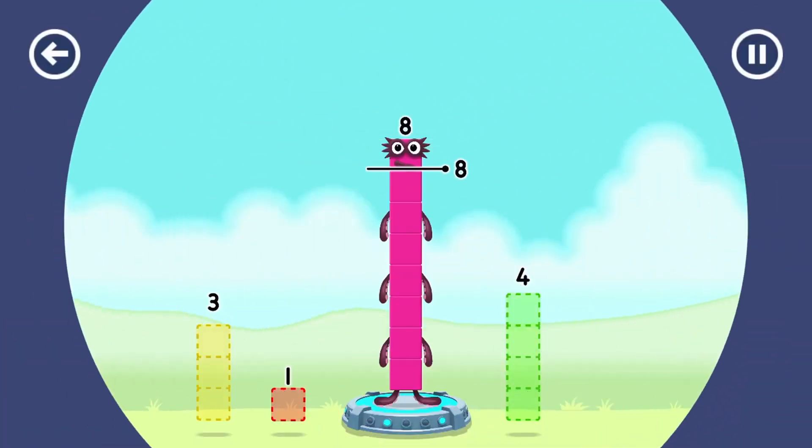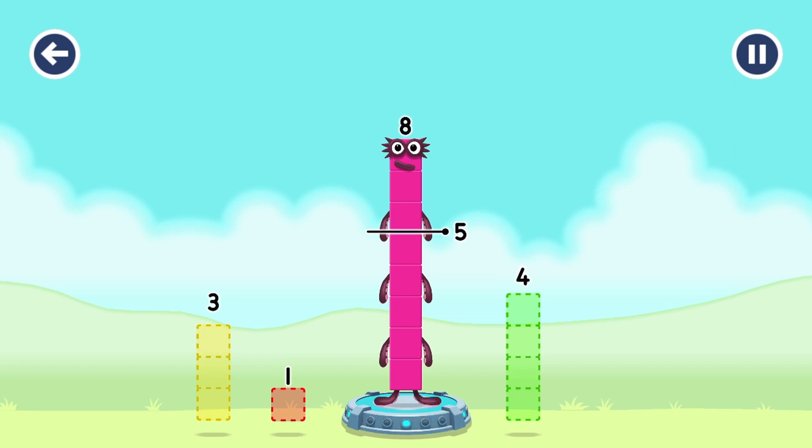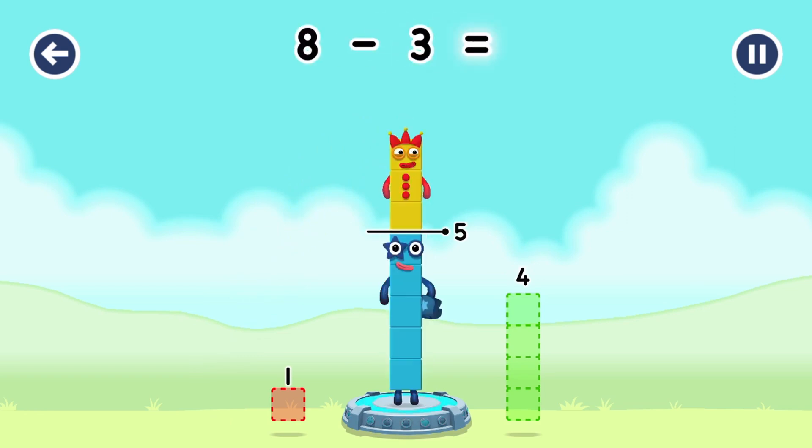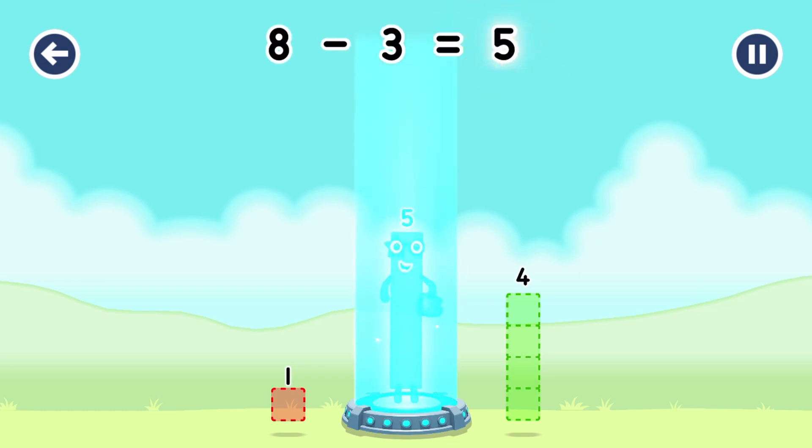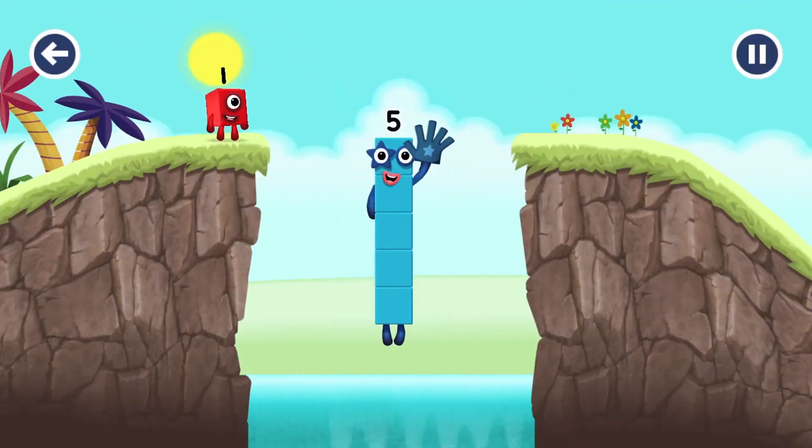Take number blocks away from eight to leave five! Three! Three! You got it! Eight minus three equals five! Hi! Five! Yes, you got it!